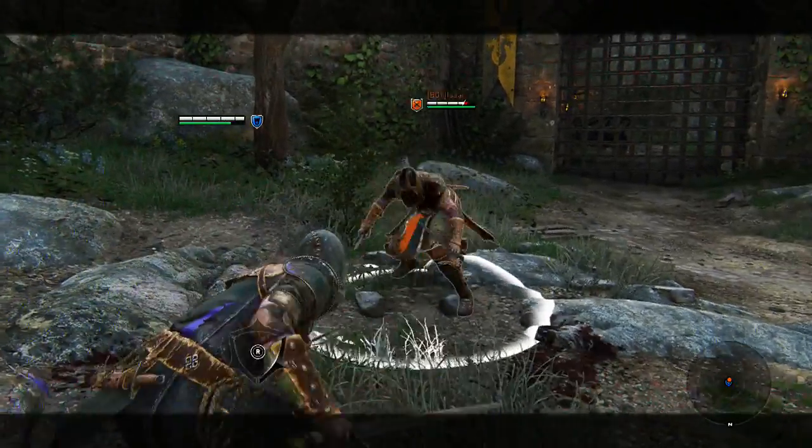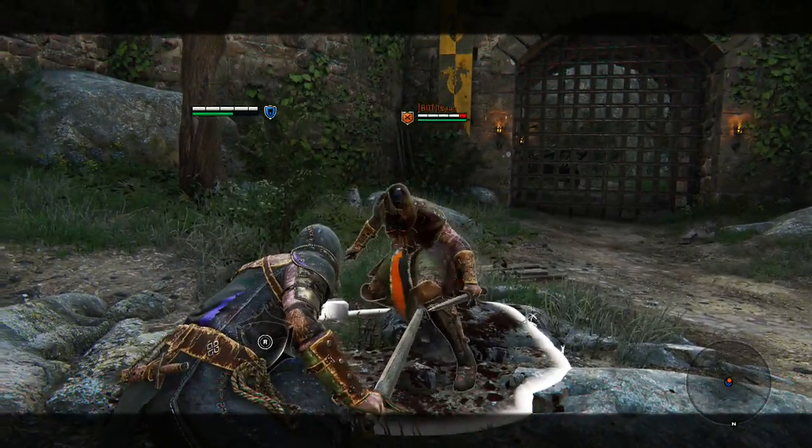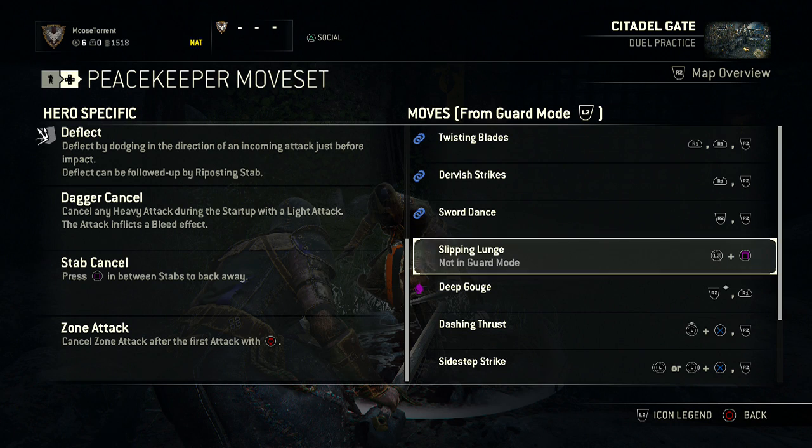With Sword Dance's two R2s, you can cancel out the second one for the chest stab. You could cancel out the first one too, but then it's not really a combo. Slipping Lunge is her running attack — it's the square button plus L3. It's basically a guard break grapple except she jumps, so it has a lot more range than her normal grapple.